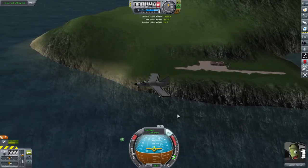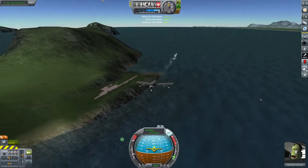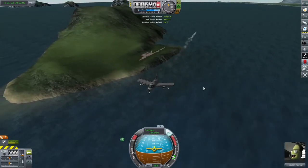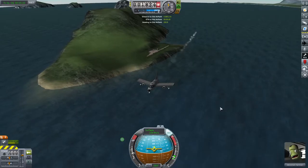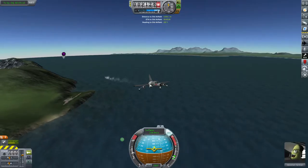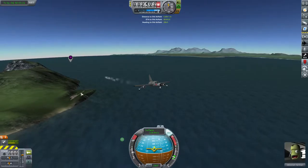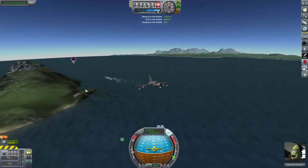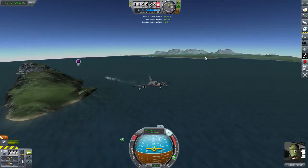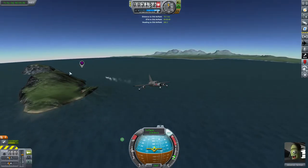One of the first things you do when you start flying planes from the KSC is you're tempted to try to land on that airfield. It's a little trickier than it looks for beginners, especially with fragile wheels. But once you've unlocked a bunch of parts and built yourself some durable aircraft, you'll find landing on the airfield is pretty easy even though it's a messy-looking dirt runway — it's certainly much flatter than the starting runway at the KSC.